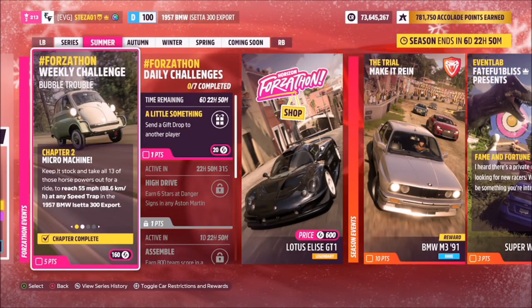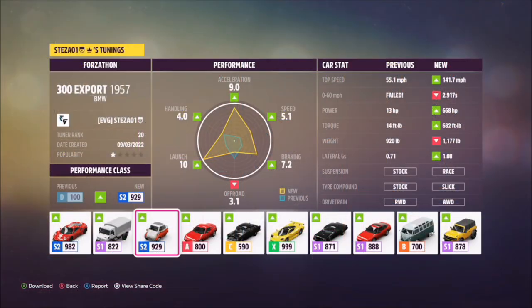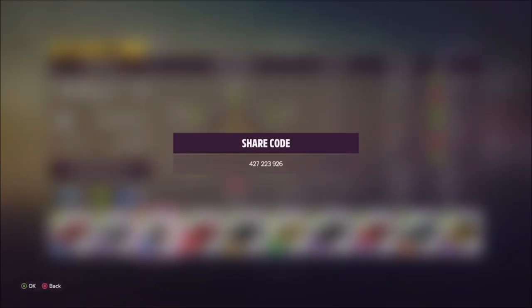Moving on to the second challenge, where you can now tune your car — it wants you to earn four stars at any type of PR stunt. We're going to use a tune I've created called Forzathon. The share code is 427223926, and this should hopefully make life a bit easier for you.